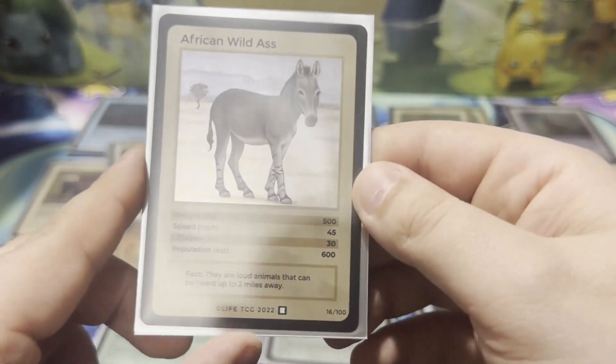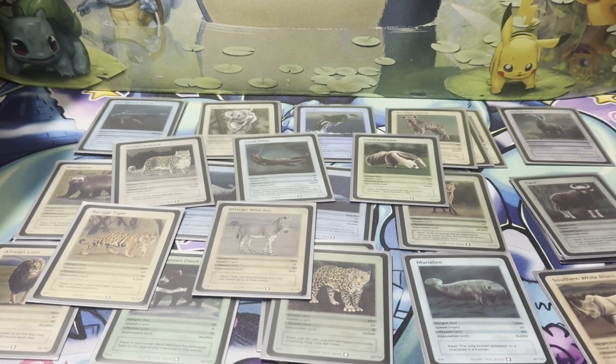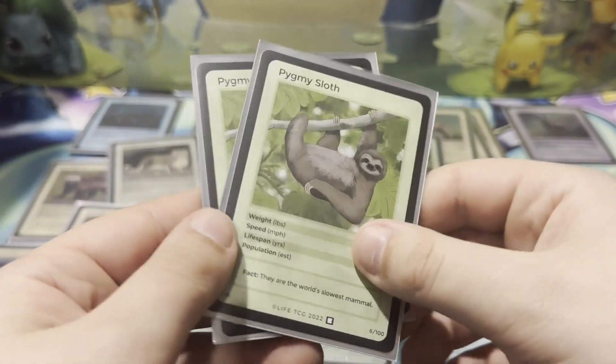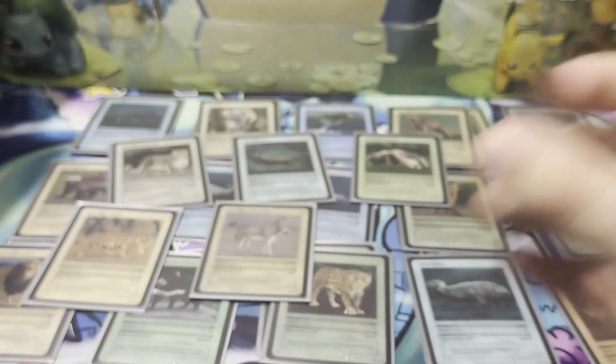Wild ass — about 600 left around. And these aren't holos, but it's the first two times I've seen them. We have ourselves the pygmy sloth non-holo rare — love me some pygmy sloth.